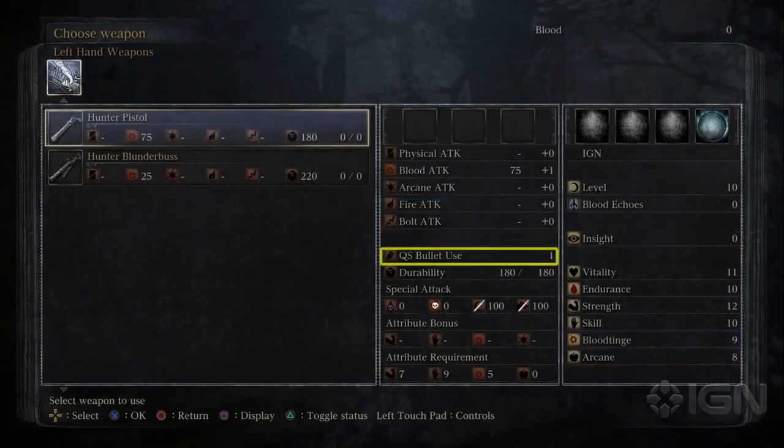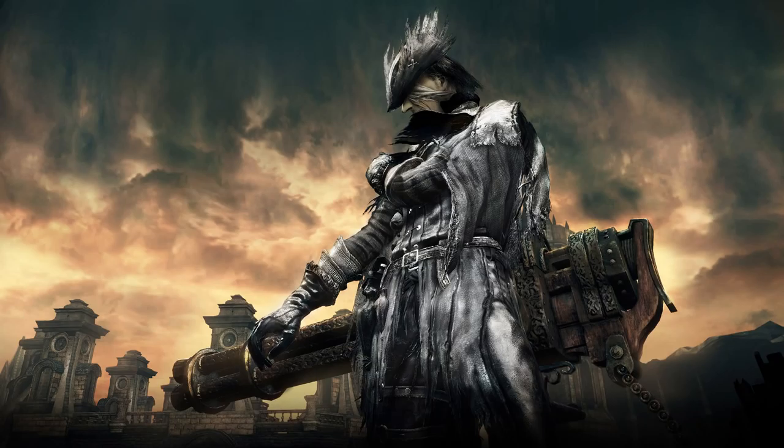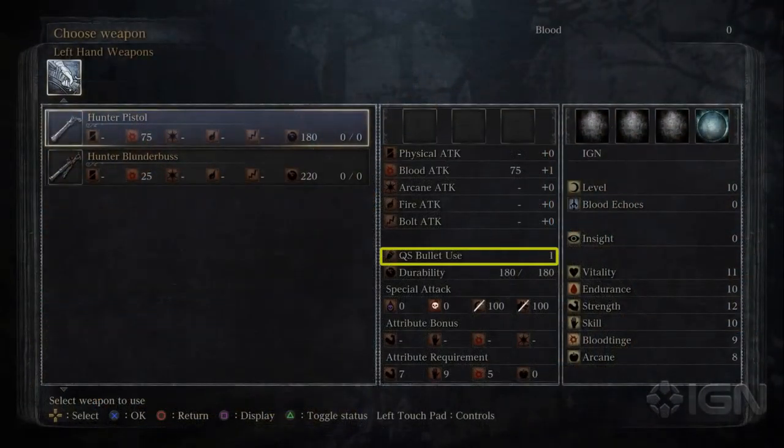Quicksilver Bullet Use is a gun exclusive and it's pretty self-explanatory — it tells you how many bullets a gun uses. This is very interesting because that means there are guns out there that use more than one bullet at a time, which keeps my dreams alive that the Gatling gun is a usable weapon in the game. A lot of people have abandoned that idea but I remain hopeful.